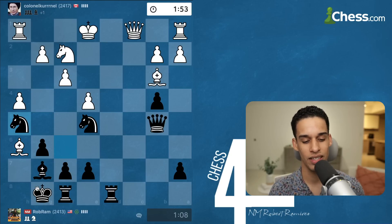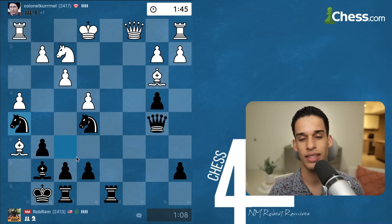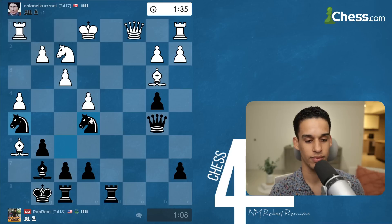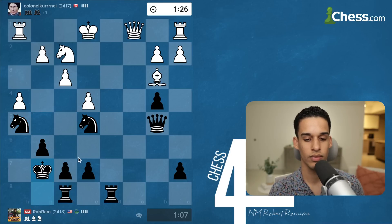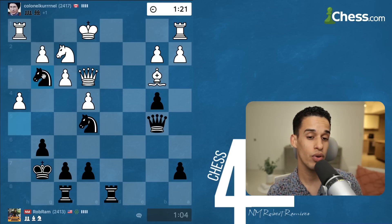Knight h5 — if they take, fine, there's no way they're going to get to my king before I get to theirs. The attacker is being attacked right now. And one more time — this was a three-minute game and I still have plenty of time to finish. We traded bishops — that's fine — but all of their problems are still on the board. Knight g3 comes with a tempo on the rook, and now they have to be very careful.